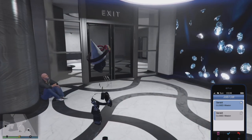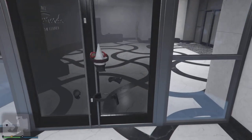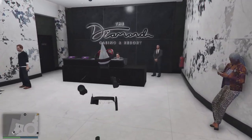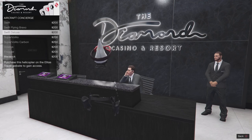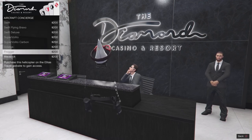After you get the closed job mission, before we could walk out of the casino, but now we don't have that option. So we're gonna go to the service desk and request an aircraft out. You need to buy a Maverick or a Frogger — that's the cheapest helicopter.